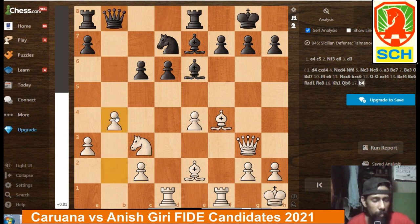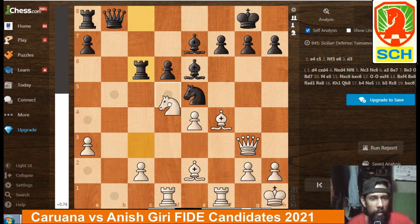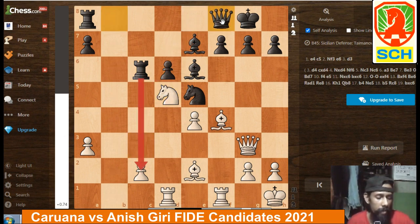Now Qb8, attacking the b2 pawn. And now b4 — a very ambitious move. Caruana aims to clear the d5 outpost for his knight. Now Nd5. B5, Rc8. Bc6, Rxc6, and now Nd5. And Qf8 — another powerful defensive maneuver by the Dutchman.